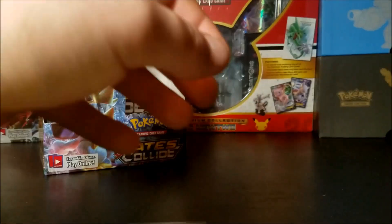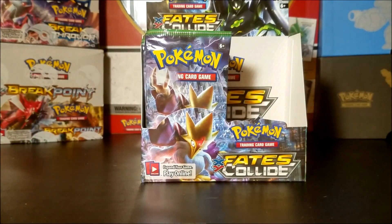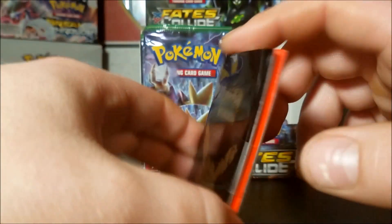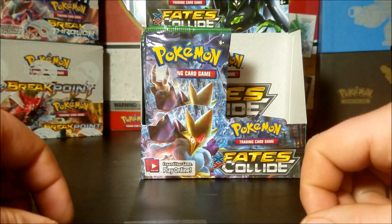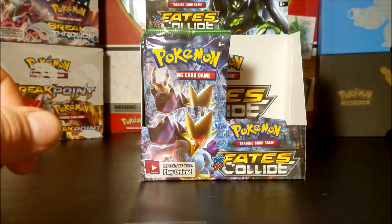Well, that was part one of the Fates Collide booster box. Like, comment, and subscribe - and once you sub you are entered to win one of these packs. Each pack contains 20 online booster pack codes - 20 of them! So as soon as I hit 100 subs I'll be giving away five of these to five different people. Just gotta comment, like, and sub. That was part one - this is Bubz, stay tuned for part two. I'm out.